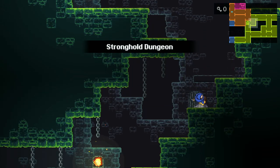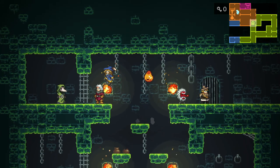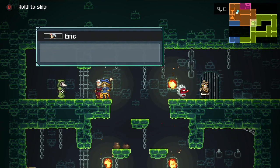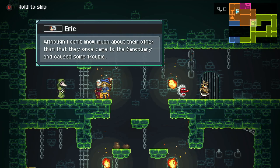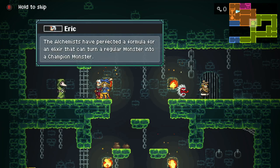Looks like we have to go down here. Why do we have the lava blob following me anyway? Hello, guy. Let's see what we need to do. Eric, you're a keeper. And we're talking about the alchemists, huh?